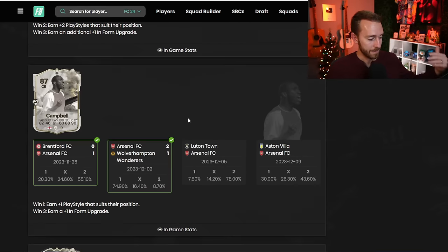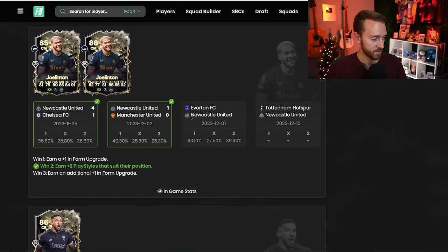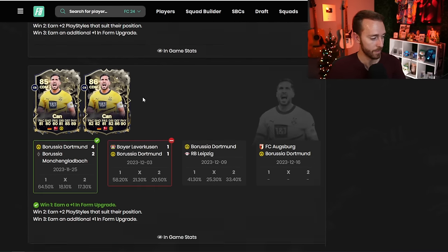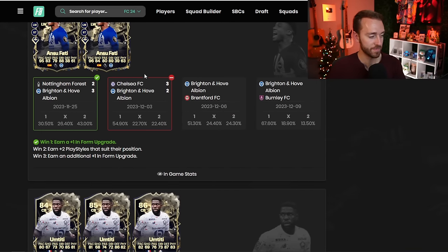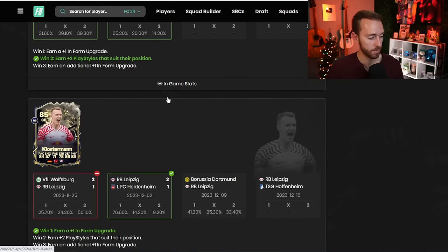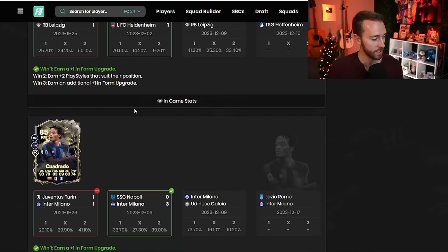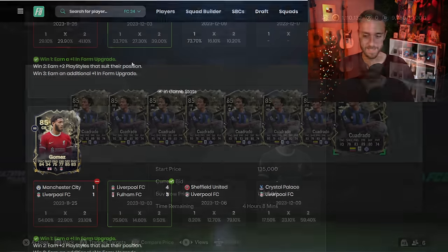Looking at what happened over the weekend: Jolenton got that second win, so he's going to get a couple more playstyles. Bremer got his first win, so he's going to get a plus one in-form upgrade. No win for Dortmund — they drew. No win for Tierney, they drew. Fati and Brighton — they drew. Titti got to the 86-rated card and he's going to get some playstyles so he's been going up. Klosterman's going to get a plus one because they won. Quadrado in there as well. Joel Gomez is going to go to an 86-rated card on Wednesday hopefully.